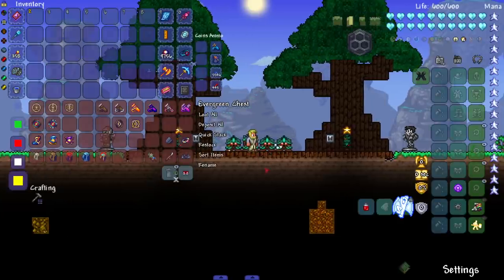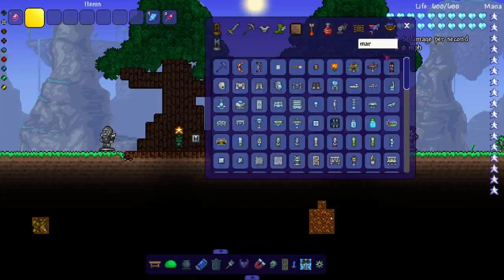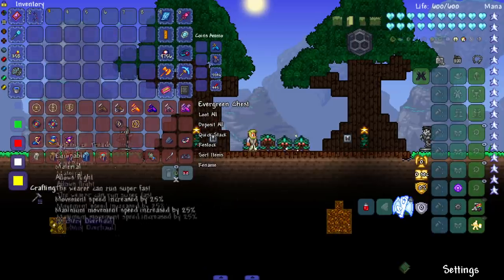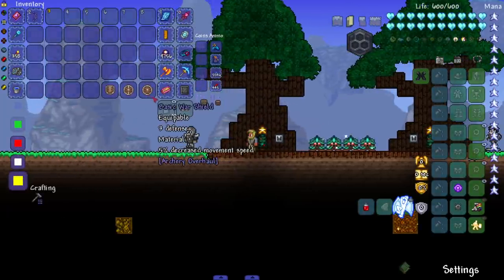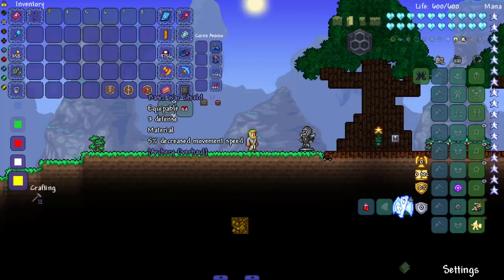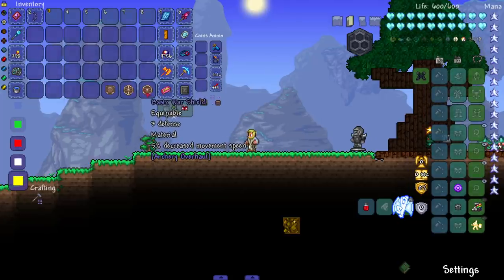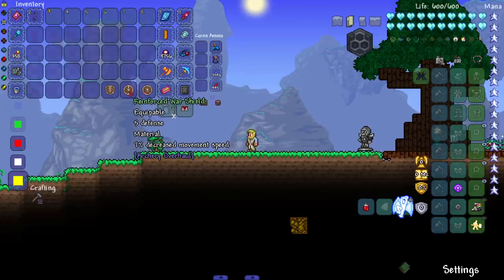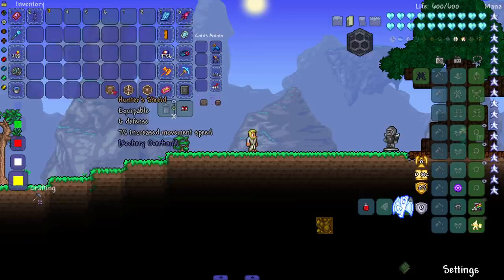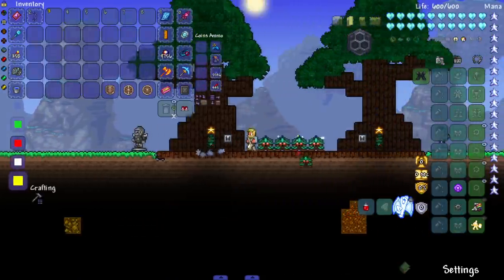On to the accessory chest — I'll grab a demon bow to test. Let me start with the shields. Does it have an animation or does it pop up on the character when we put it on? Yes! I'm hoping all the accessories do that because that's good attention to detail already. We've got a basic war shield — three defense, 5% decreased movement speed, and it's a material. Then a five-defense, seven-percent decreased movement speed one, and a six-defense, seven-percent increased movement speed one. All have sprites.